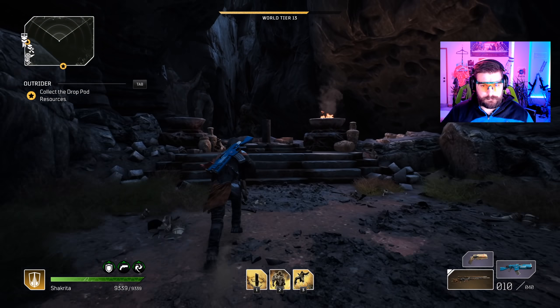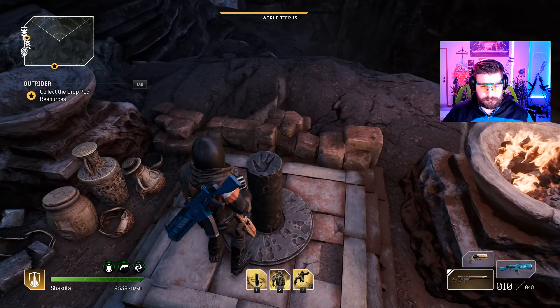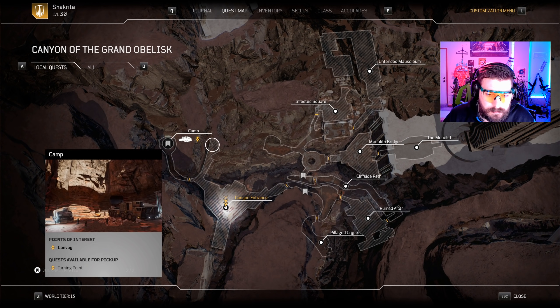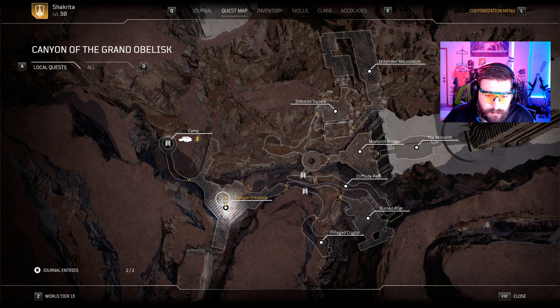Right there — I've already activated this one. Right here where you find the first one, you basically want to come right through here and up the stairs, and it's back up in here. It doesn't really look like the map, but that's where it's at.